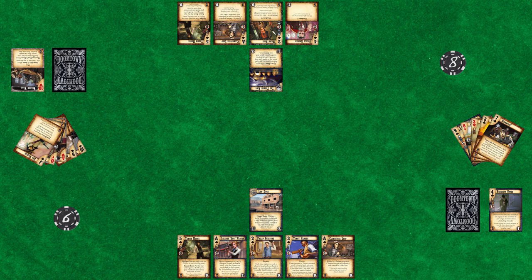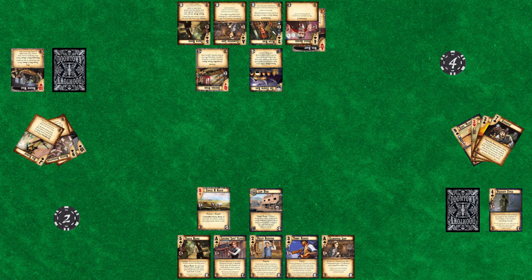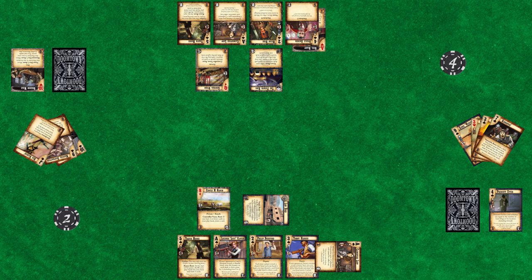During the upkeep phase, we'll gain ghost rock from our homes and pay the upkeeps of the dudes we have in play. Now in the high noon phase, the Fourth Ring player will have the first opportunity to make a play. The first thing he decides to do is take a shopping action and attach Soul Blast to Steel Archer. The Law Dog player decides to play Circle M Ranch. The Fourth Ring player then plays the General Store. The Law Dog player decides to use his outfit's ability to make Travis Moon wanted — you simply take one ghost rock and put it on the card to represent they are wanted.